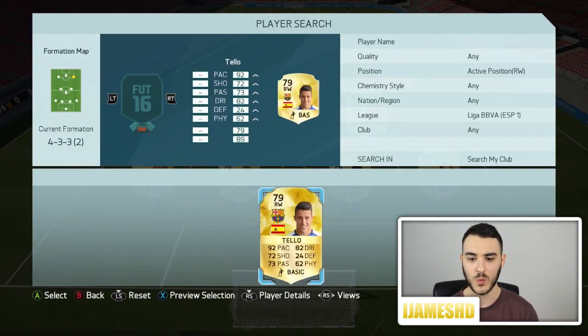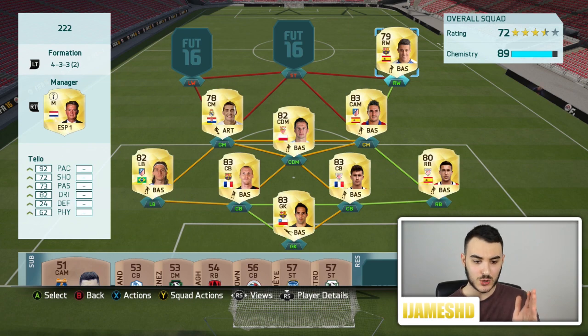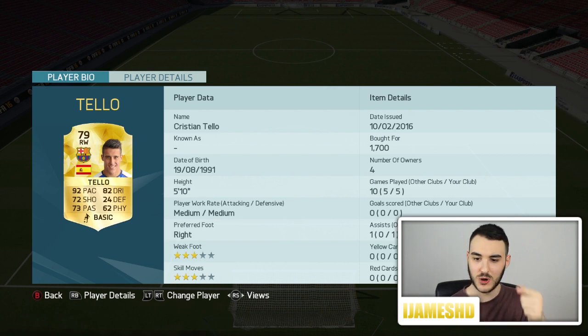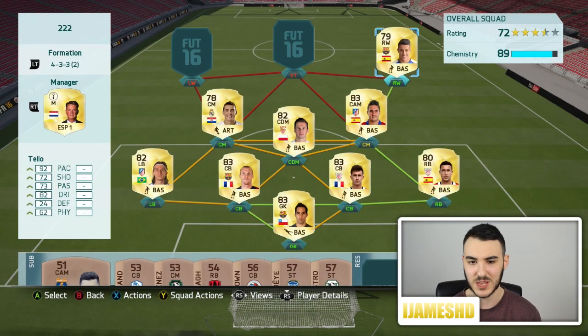Now to our right wing, we have Tello. He is 79 overall, 92 pace, 72 shooting, 73 passing, 82 dribbling, 62 physical. An amazing player. I bought him for 1,700 coins. I think he transferred to Porto or came to Barcelona — I'm not sure which way round it is — but 1,700 is a bargain. Definitely pick him up.